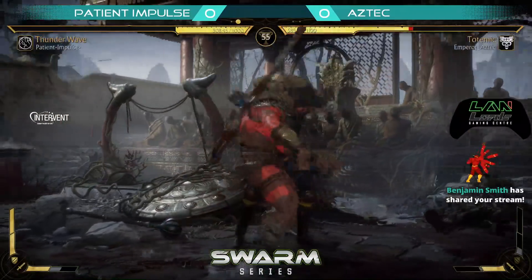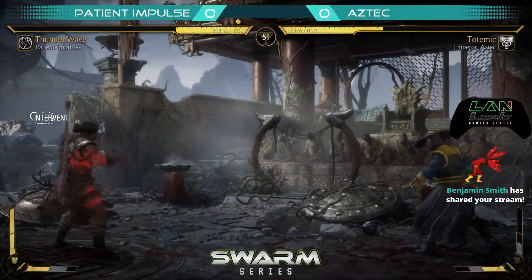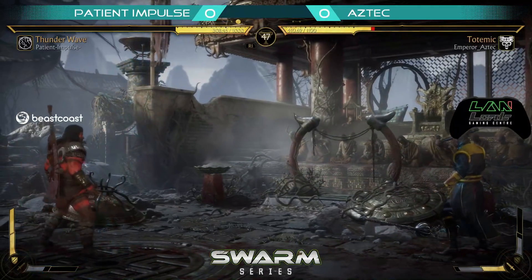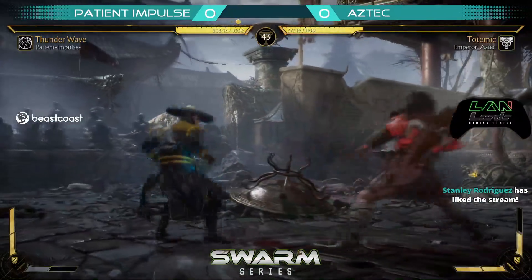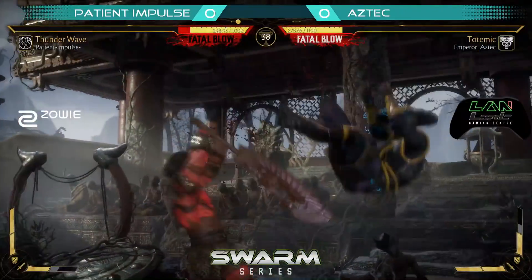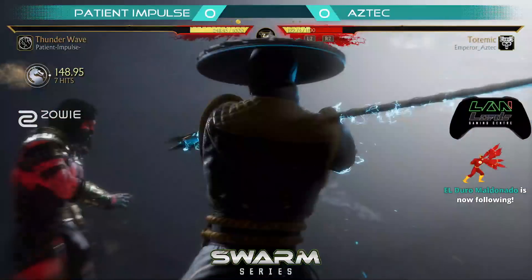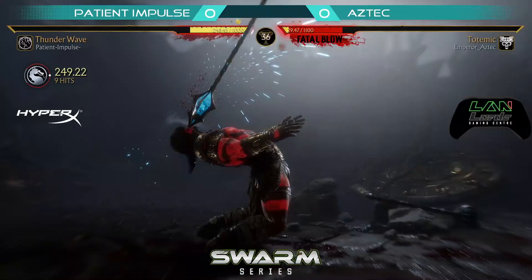What is Raiden's armor break? The lightning grab, the down back 2 — I don't know if he has that in this variation. I don't think he has this in this variation, because it's Stormsaw. He has in the other variation the grab, or the lightning grab. Impulse takes Match 1 with the double rounds.